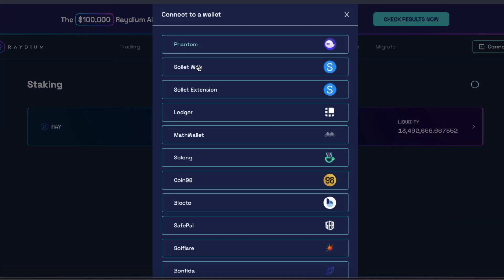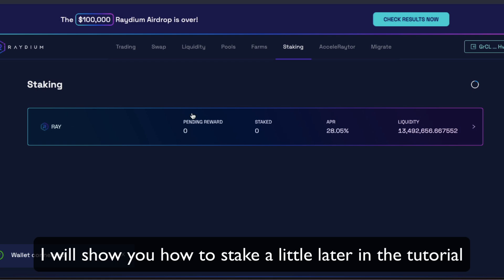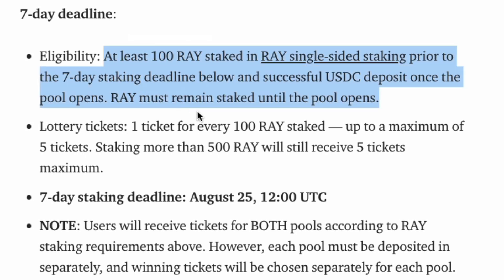Connect your wallet, and basically you have to stake your RAI. What are the restrictions? At least 100 RAI staked in RAI single-sided staking prior to the 7-day staking deadline, and a successful USDC deposit once the pool opens. RAI must be staked until the pool opens.